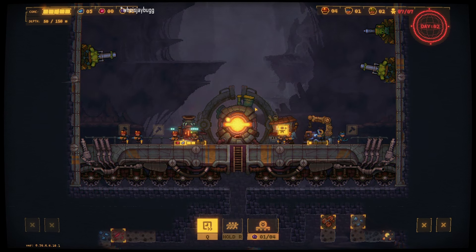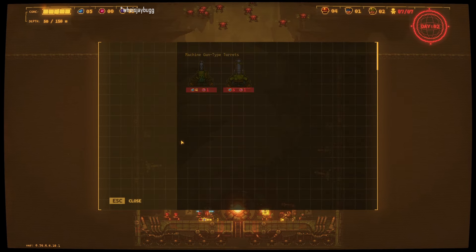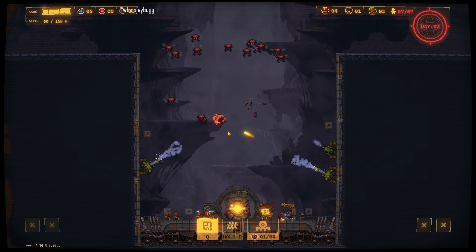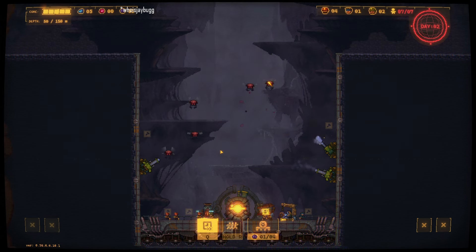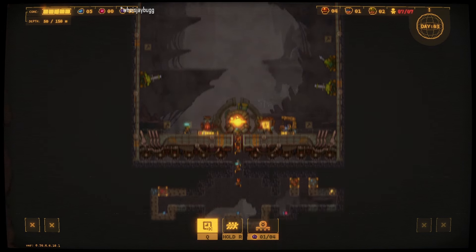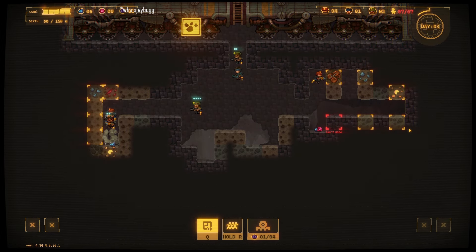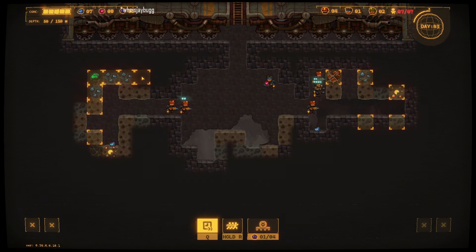No need to put our workers at risk en masse — I haven't found a way to heal the workers yet. Maybe there's a building that'll let you do it. We've got some longer-distance high-power stuff and then some short-distance but rapid-fire machine guns. Gotta make sure we keep pushing the smelting.